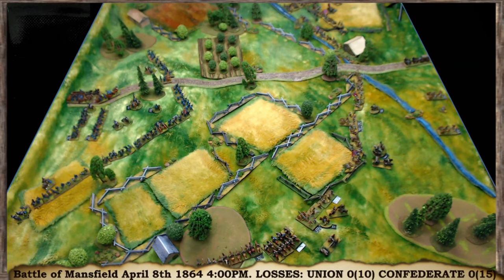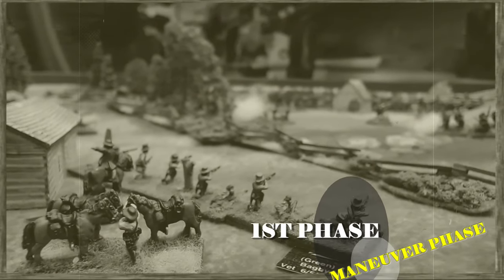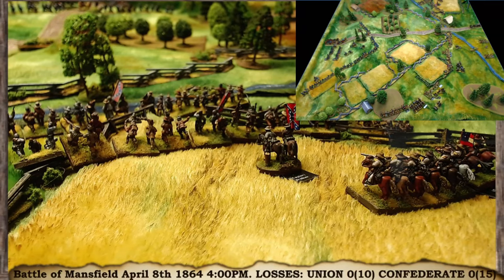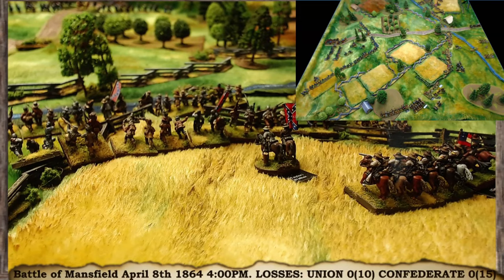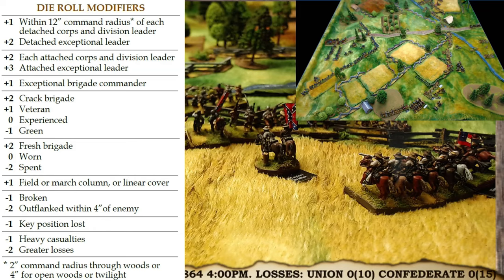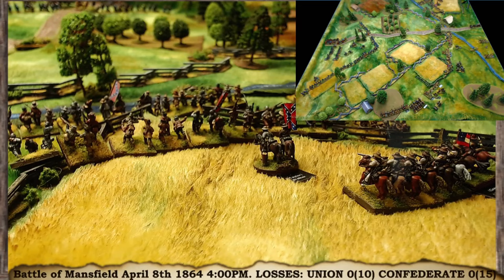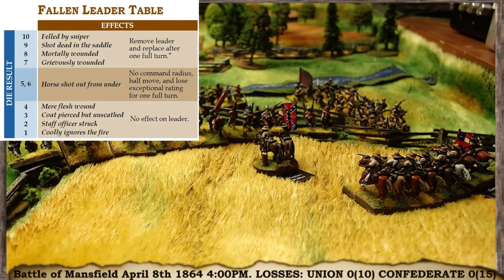Let's get cracking on turn one, the manoeuvre phase. At the start, you attach and detach leaders — there's risk and reward to it. If you attach your leader the brigade gets bonuses, but if the enemy shoots and rolls a 10 there's a chance something happens to your leader. For example, Walker has three brigades under his command, all within 12-inch command range. You don't want to attach leaders unnecessarily.